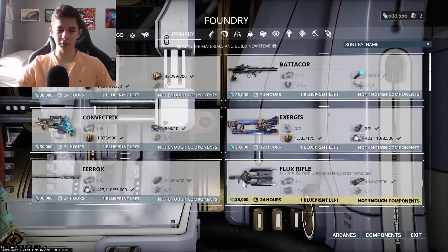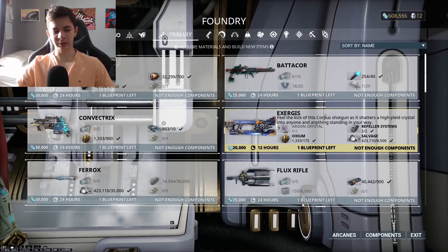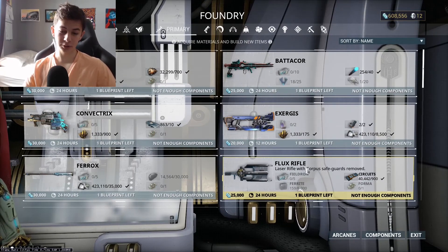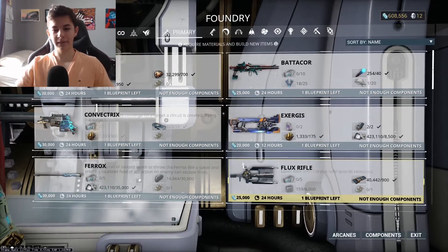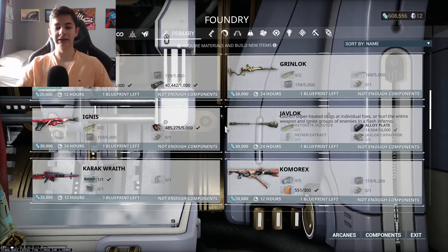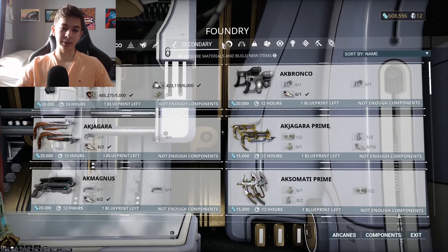Yes, crafting weapons gets very expensive and you will need to farm credits. If you want to check out my previous credit farm tutorial — go to the Index or Dark Sector to find credits. This will fund everything. It is resource demanding but insanely fast. You should do the same for secondary, melee, and Archwing too.